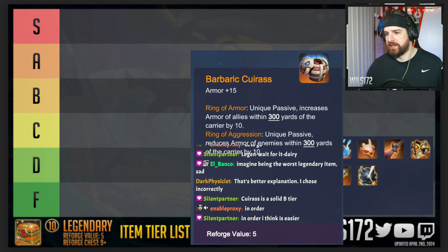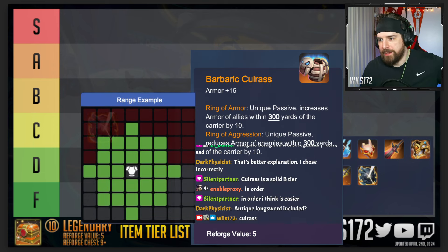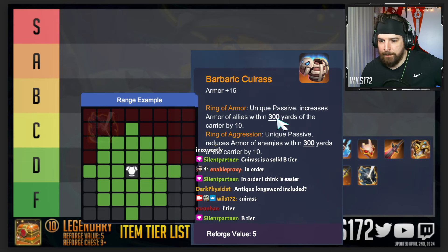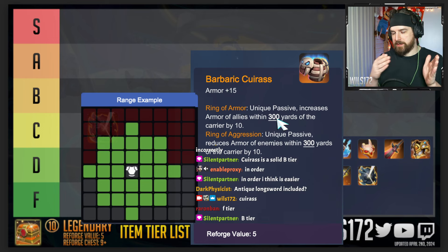Where do we want Curious? Curious gives plus 15 armor, and its unique passive increases the armor of allies within 300 yards by 10. That's a pretty big area — if you put it in the front row it's hitting everything on the front row. If you put it in one of the middle two squares on the front row, it's hitting everything on the front row except the unit furthest away from whichever side of center you put it on.